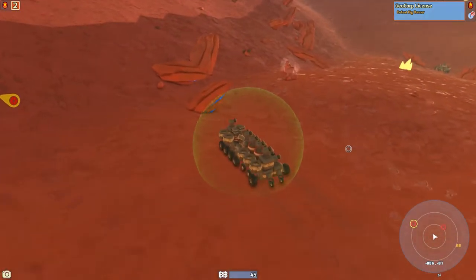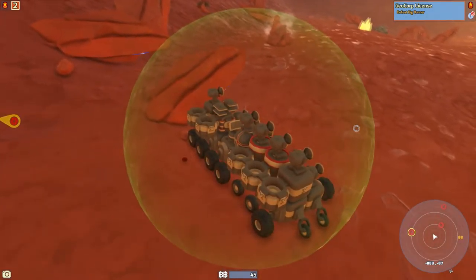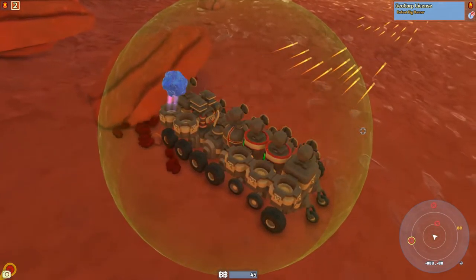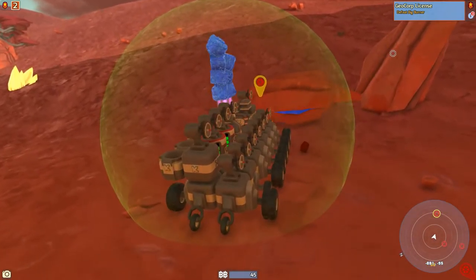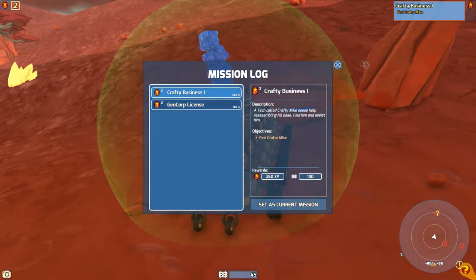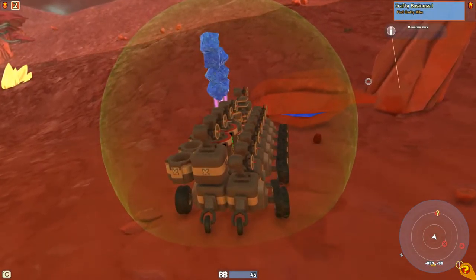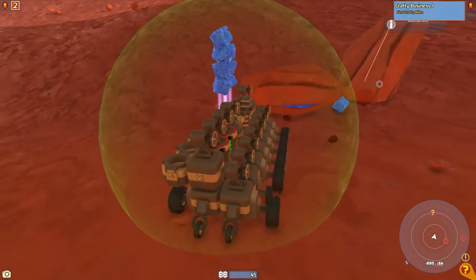I'll show these little holders — I think I talked about them a bit in the last episode. We'll get some resources from these rocks. We can sell this, but we're actually going to hold onto it for the time being. Because I think — where is Crafty Business? We're going to make that our current mission, because we'll actually be able to refine those blocks into something more valuable and sell it for a lot more money.